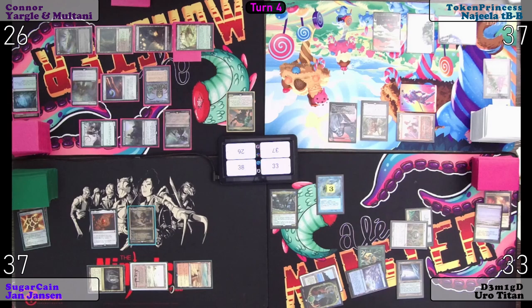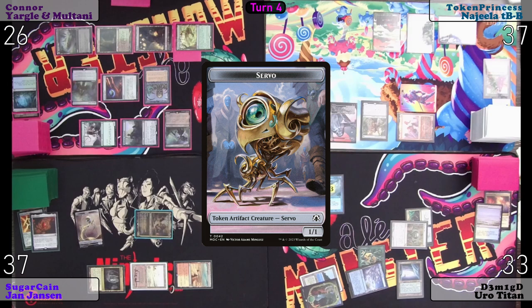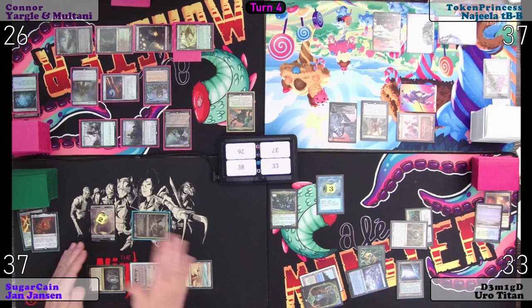On your end step, JJ will sacrifice the Mox Amber to make two Servos. Untap, upkeep, draw.